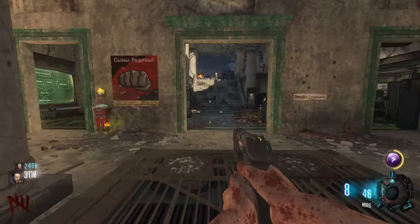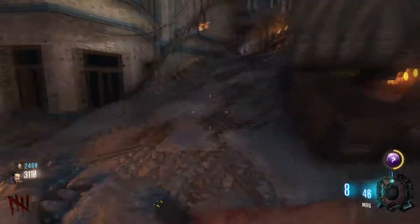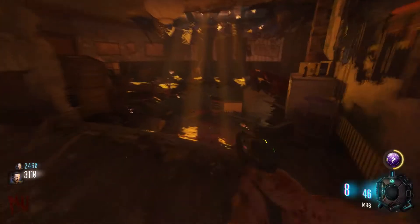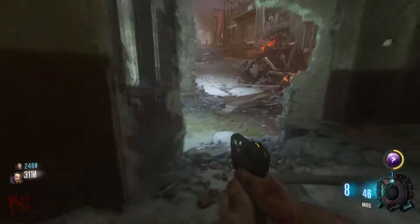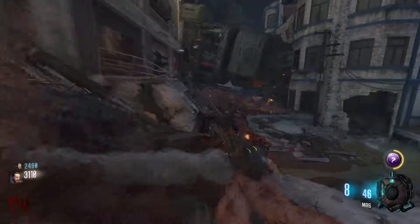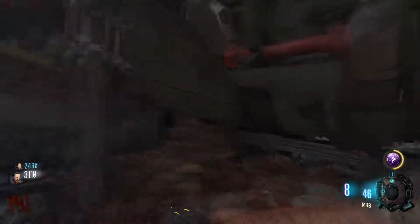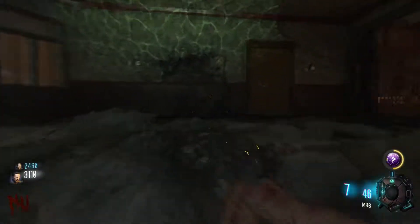Now ladies and gentlemen, this is what you do when you play zombies and you have over 2500 points. You run back to the dart — I don't know where that's at, but I'm gonna try to find my way there. I kinda know where I'm at — I have no idea where I'm at. There's a door you'd have to buy right there. Is this a new area? This is a new area.